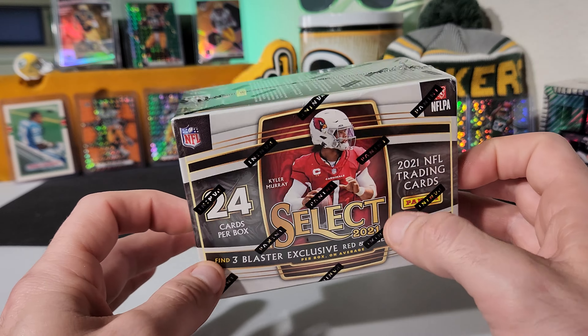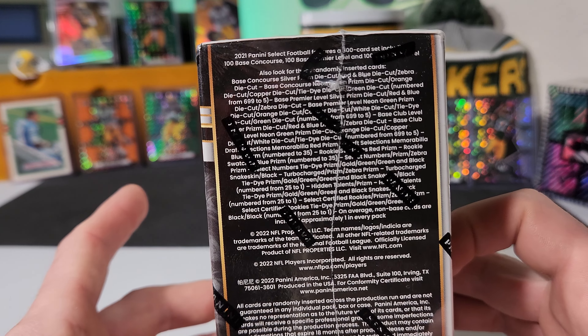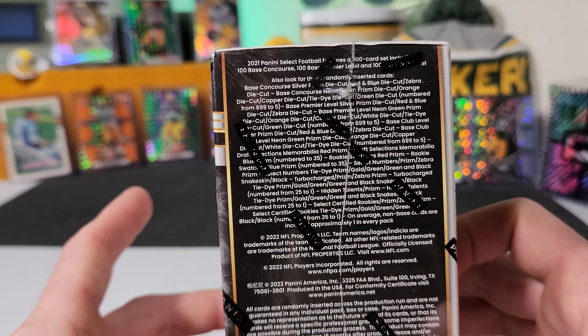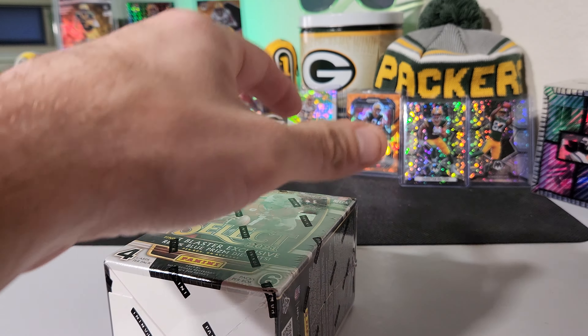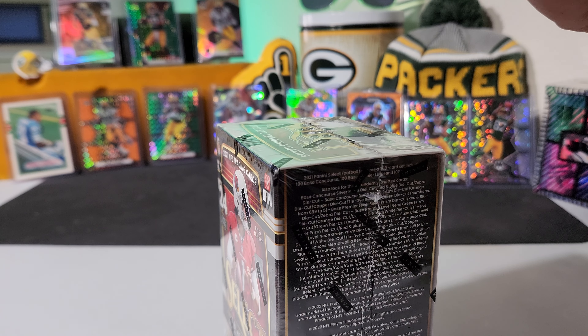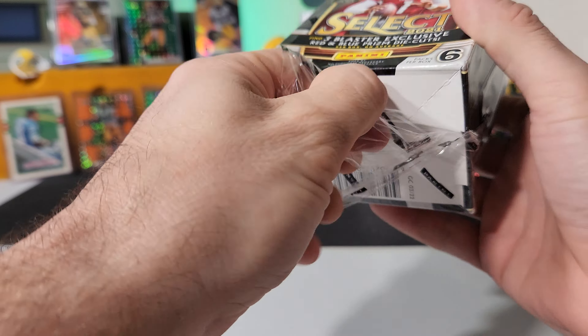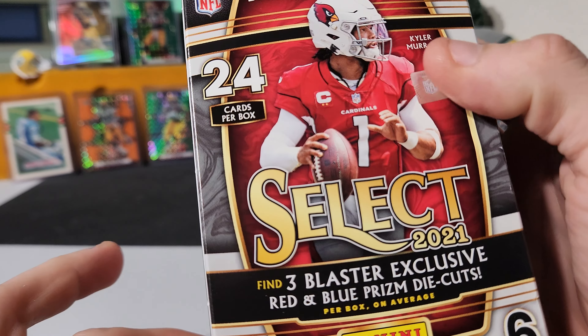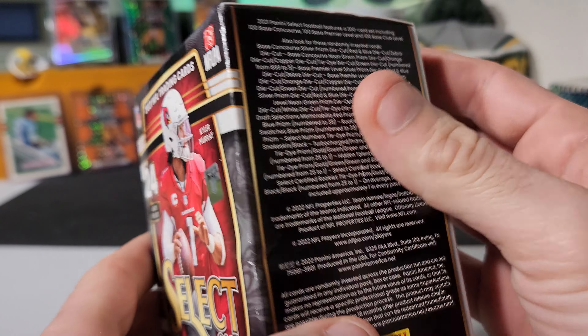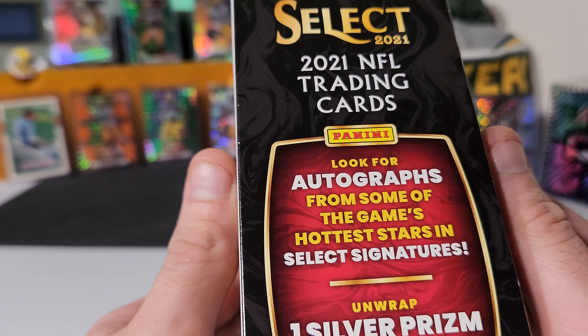2021 Select Football. That's right, you guys know what we can get in here. Here are the details — we're going to get all those crazy die cuts. We're going to get all of these die cut cards in here, all those crazy little cuts and we can get some pretty cool stuff. You're going to get that red and blue prism die cuts. On this side, autographs and one silver prism die cut in here.